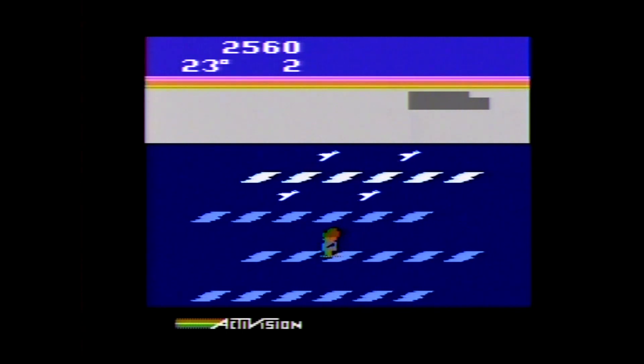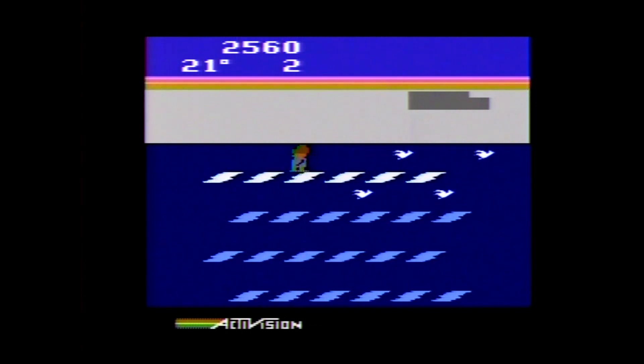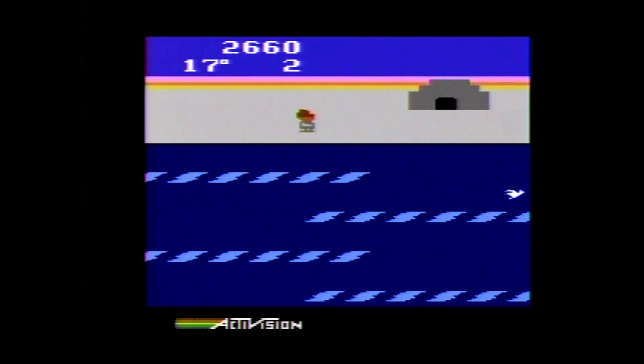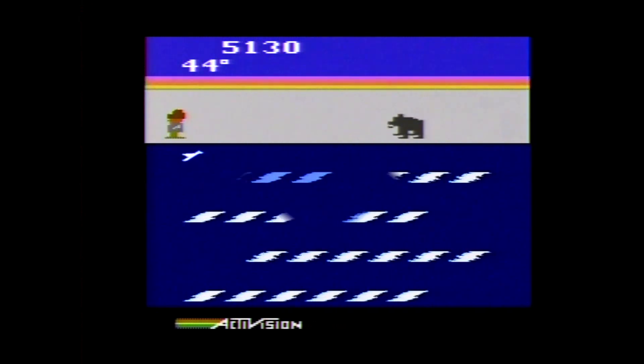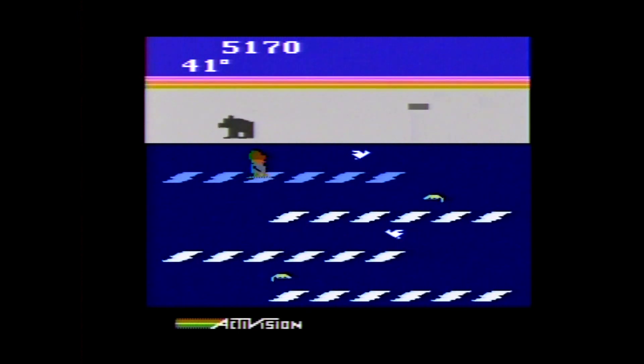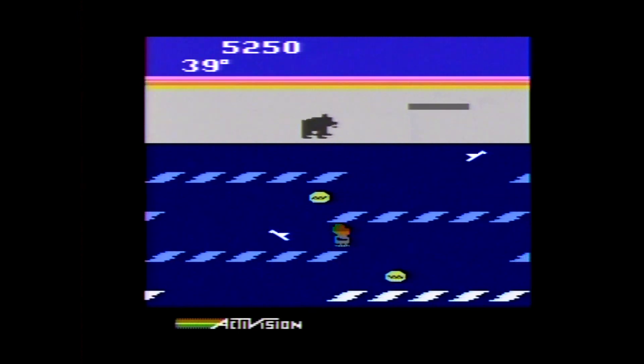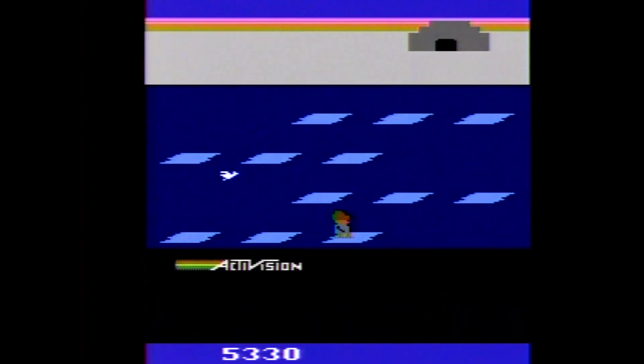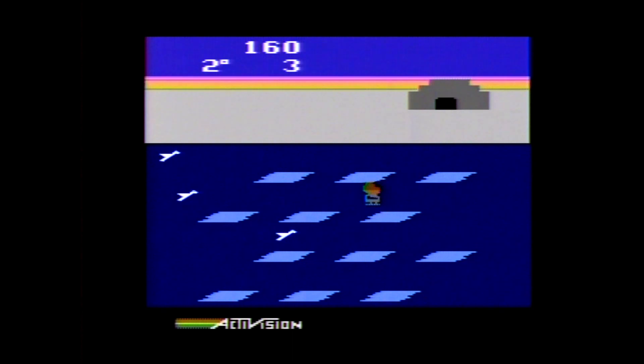You can reverse an ice floe you are standing on by pressing the button, but it will cost you an ice block from your igloo unless it's already fully built. If you get far enough, a polar bear will show up that you will also need to avoid. Once your igloo is fully built, you can enter it to go to the next level. As you are playing, the temperature drops — if it drops to zero, you lose a life.